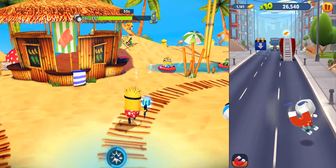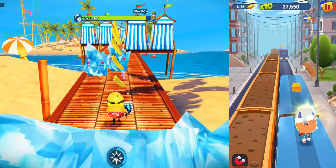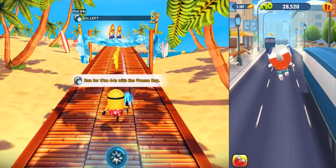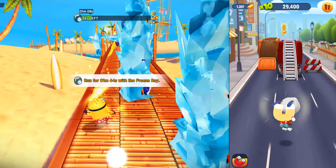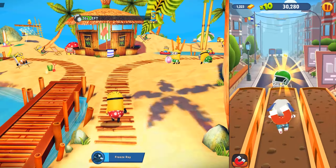Within this video everything will be demonstrated and recorded. Now let's count all the collected items. On the right side, Hawaiian Hank in Talking Tom Gold Run collected 1,200 gold, and on the left side our Surfer Minion collected 730 bananas.